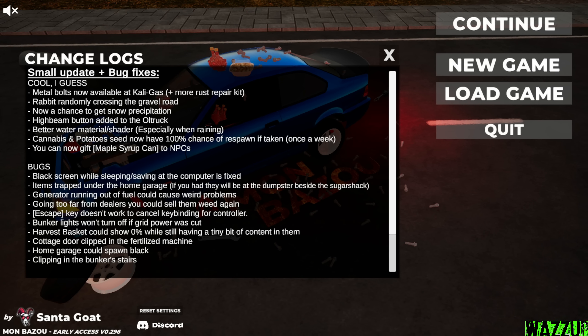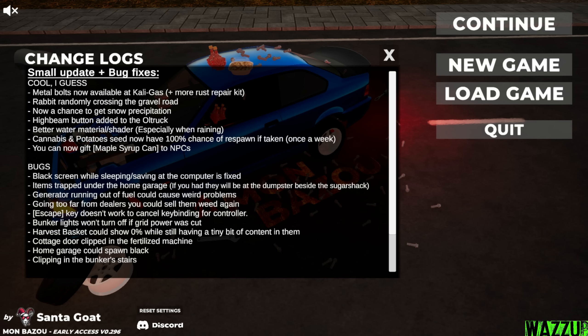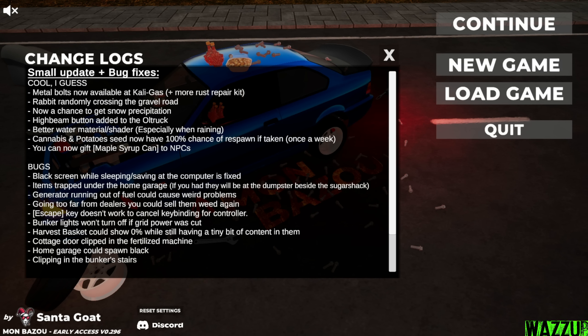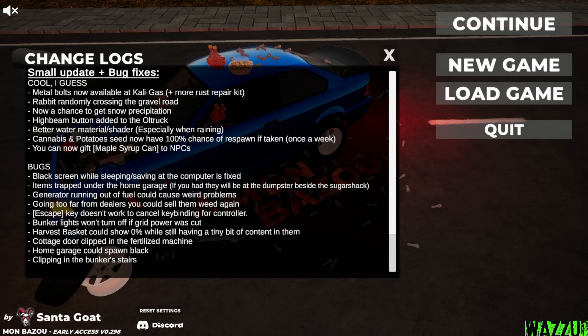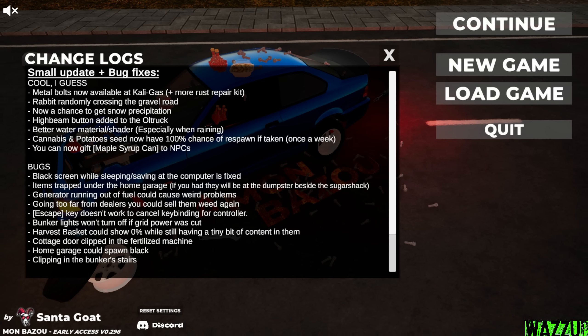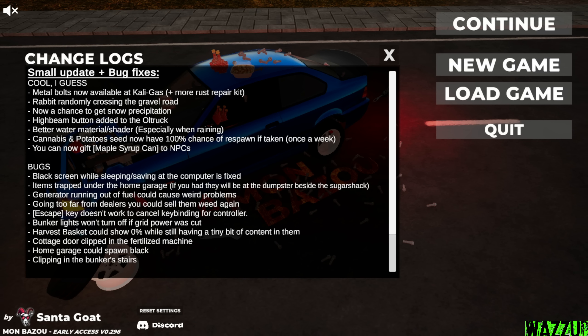Escape key doesn't work to cancel key binding for controller. Bunker lights won't turn off if grid power was cut. Harvest basket could show 0% while still having a tiny bit of content in them. Cottage door clipping in the fertilized machine — yeah, I did show that in one of the episodes before. Home garage could spawn black. Clipping in the bunker stairs — yeah, it happened once or twice for me. Okay, I think that's it.